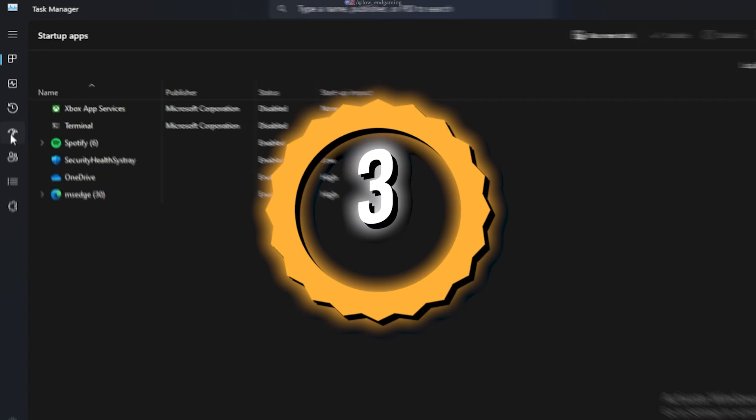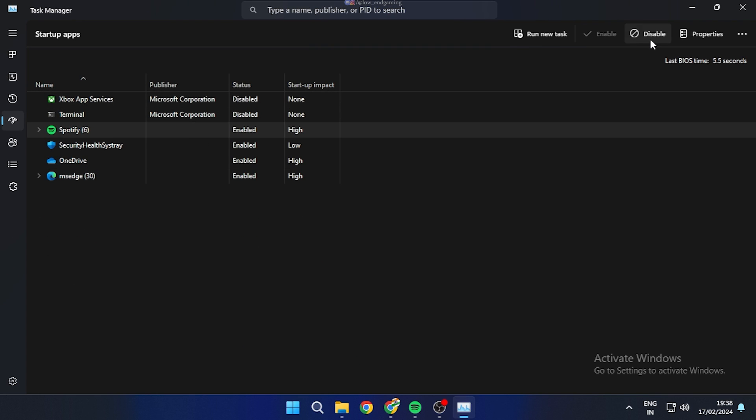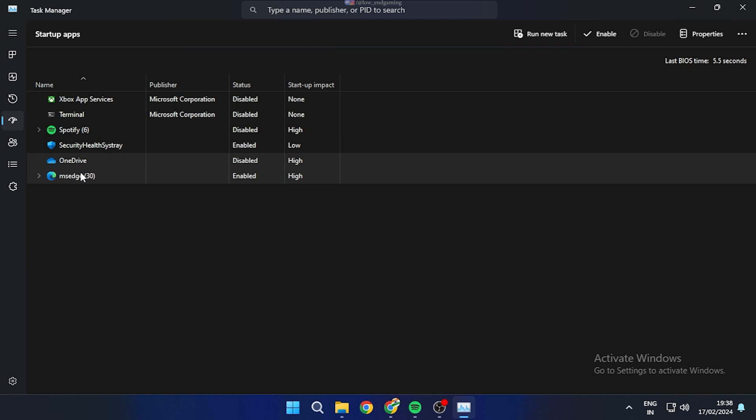Open your Task Manager and go to Startup Apps. Here, disable all the unnecessary apps. This will impact your disk usage tremendously.